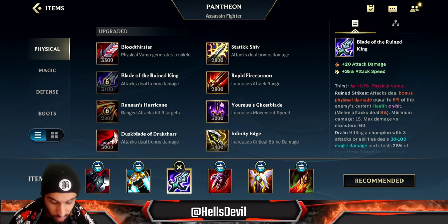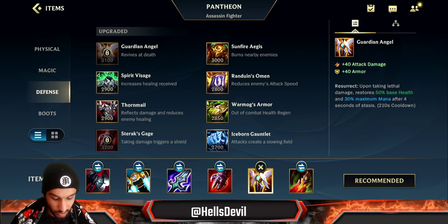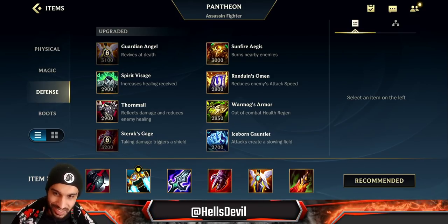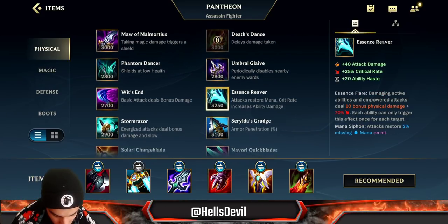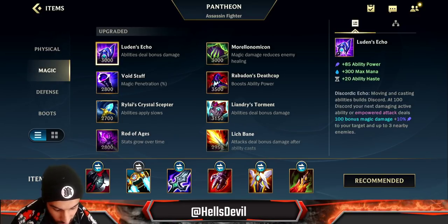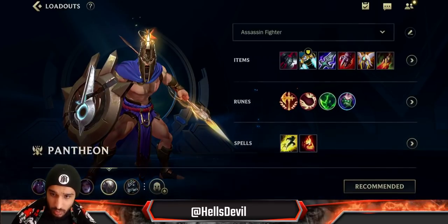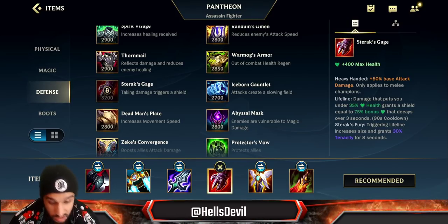Second item — if they're super squishy you can skip BotRK and go for a Guardian Angel or something else for big damage. But most cases, because so many items give a lot of HP — Edge of Night gives bonus health, Liandrys gives bonus HP, Lost Chapter gives bonus HP — that's why BotRK is going to be good in most games. Third item is situational.